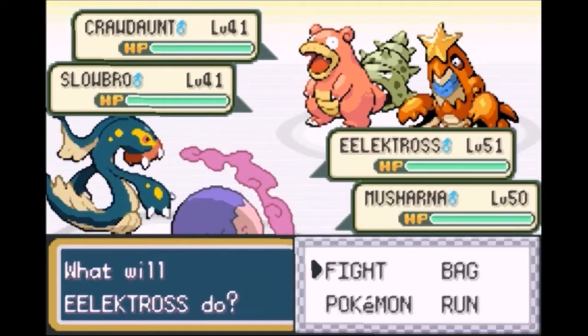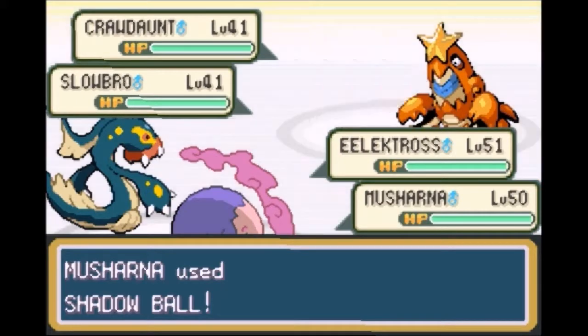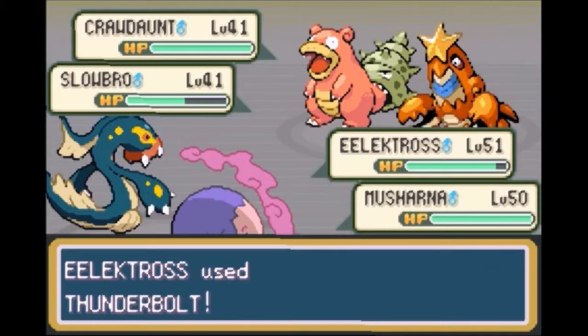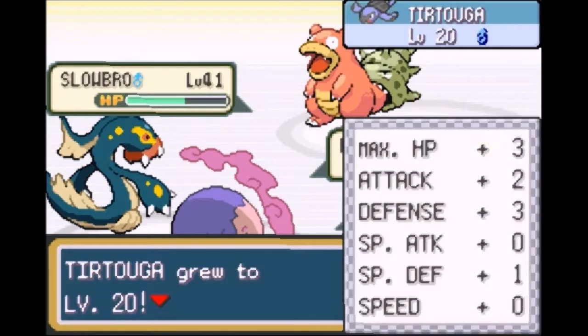I forgot to switch Electros. Thunderbolt and Shadow Ball. I believe that's super effective — yeah, that's super effective. Alright, Thunderbolt again since you decided to use Protect. And that's a good game to you. Tortuga, go to level 20.